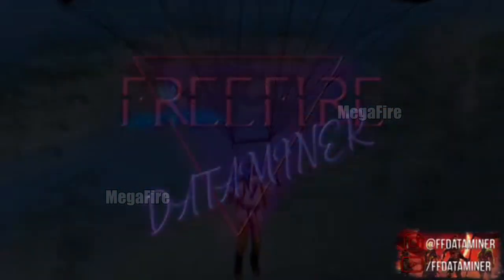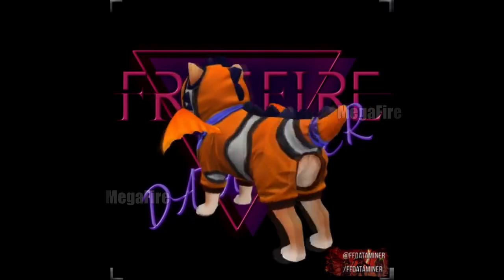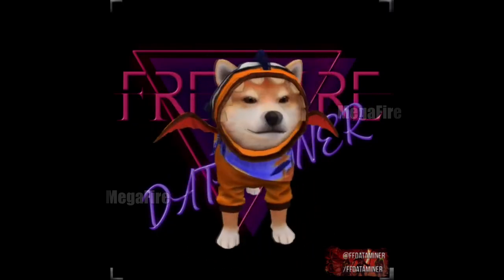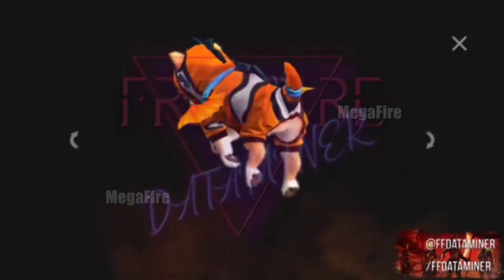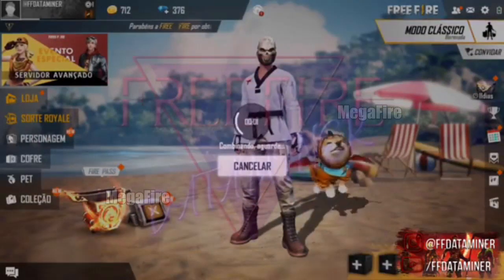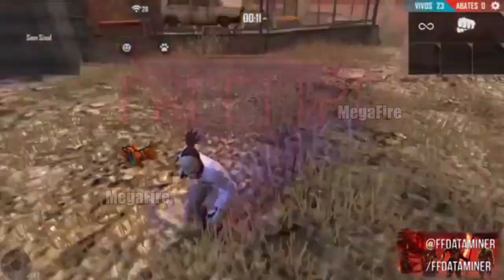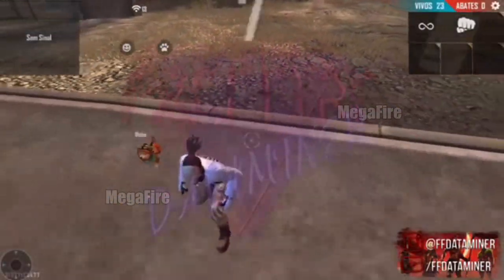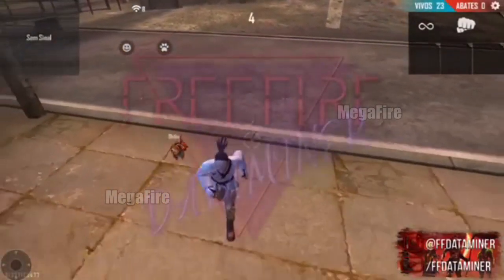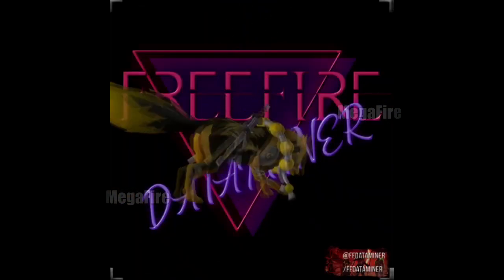Pero no va a ser la única skin que llegará. También la skin de Sheeva va a tener un nuevo traje. Como saben, la skin de Sheeva tiene un parecido con la skin de Dino, y esta nueva skin sería el Dino Tigre, que hasta parece una skin de Nemo — el personaje de la película del pececito. Díganme qué opinan, yo le veo un parecido a Nemo, aunque está basado en el Dino Tigre. Seguramente puede salir un Dino Angelical más adelante.